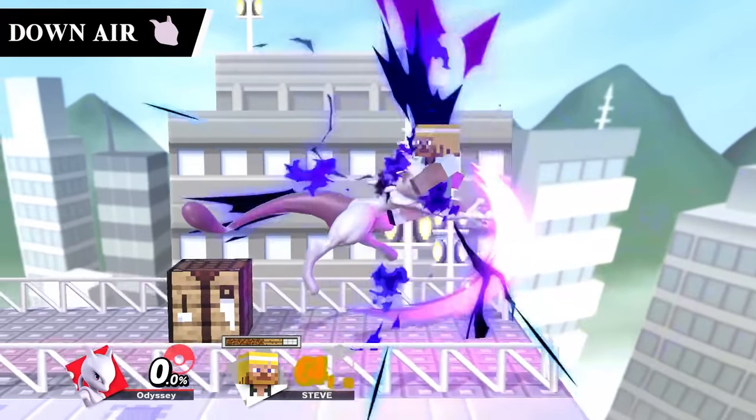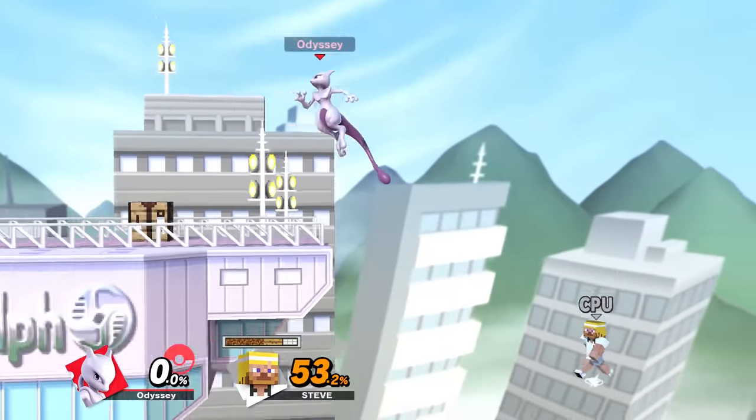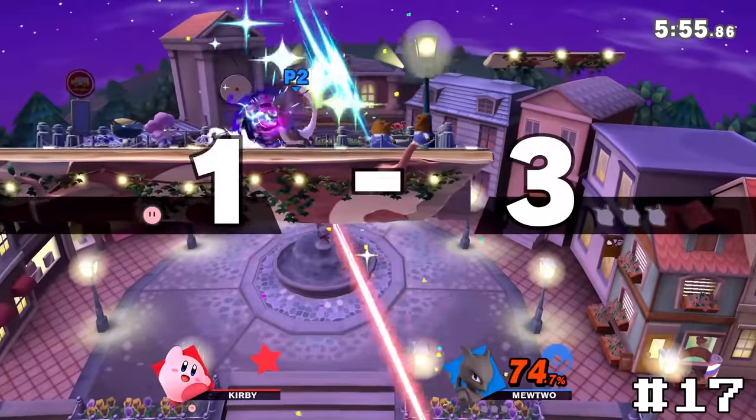Mewtwo's down air, Psychic Flip, is one I feel like I might be a bit biased about, but I just really love the animation on this move. It makes it feel really powerful, which in turn makes it even more exciting. I'm sure others would place this a bit lower, but the animation just really sells this for me, putting it at 17.